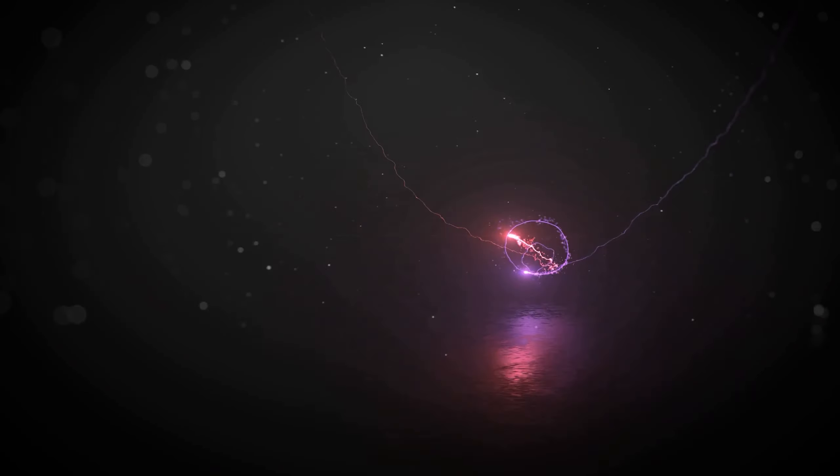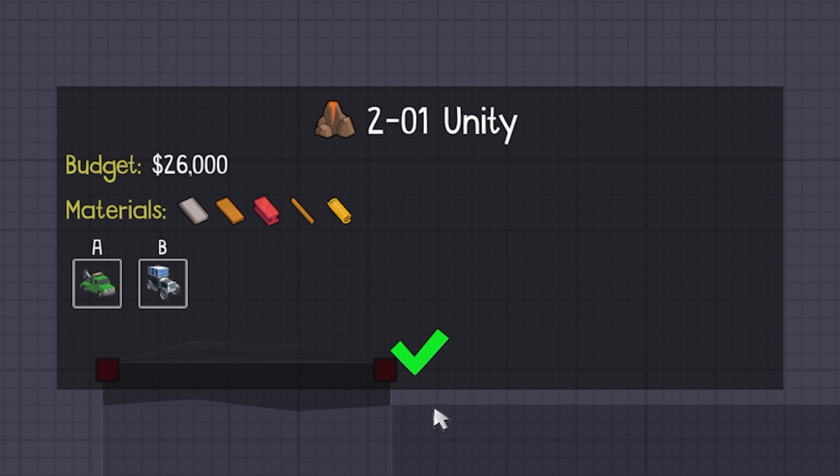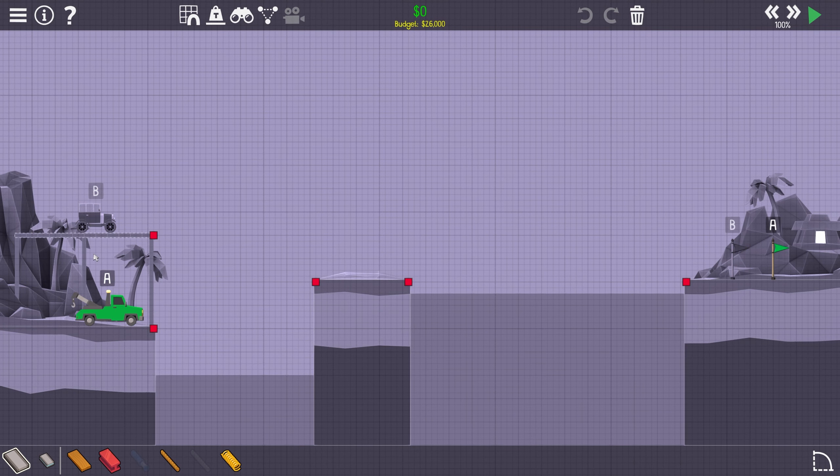I think we're going to start with the very first one. It's called Unity. We have 16 levels to play to complete the Glowing Gorge, so let's see how that works out for us. Here we are at level 2-01 Unity, with a budget of 26,000 and we have two cars — well, a car and a pickup truck.